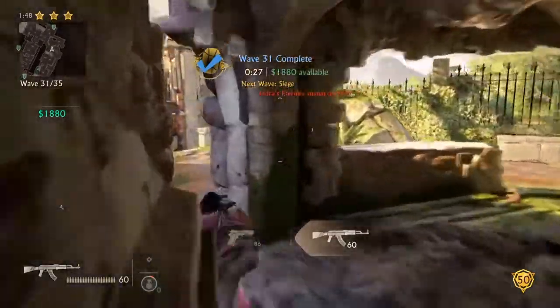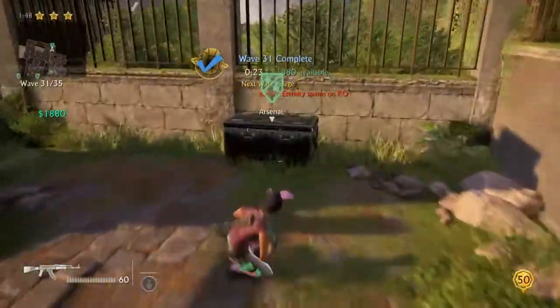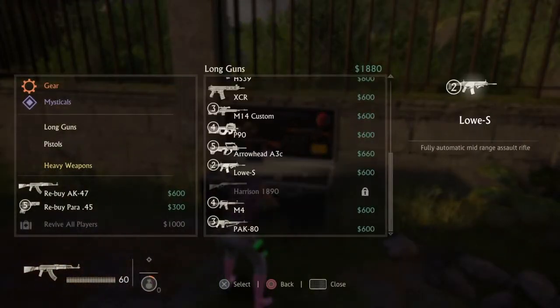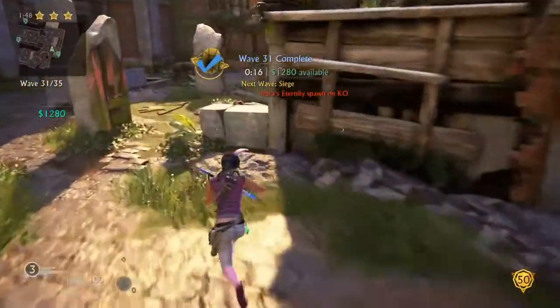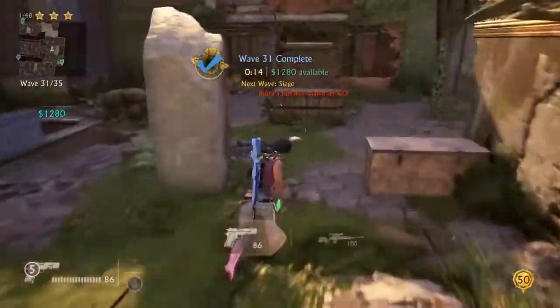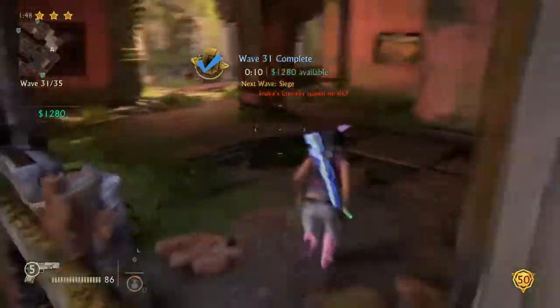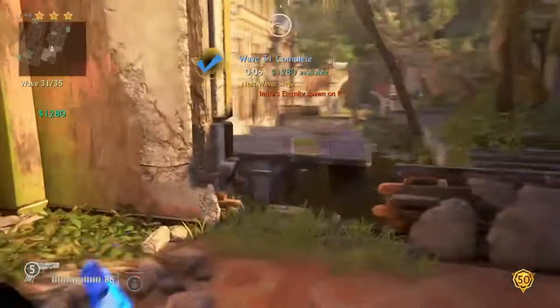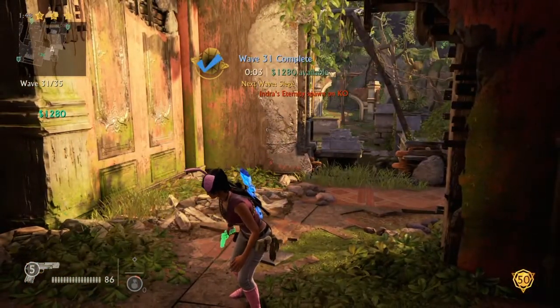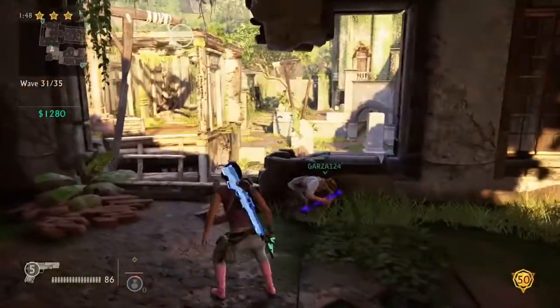Beat Vito under 2 minutes — that first wave. The next wave is the siege. Go to the armory and get the sniper, and get the mystical Indra's Attorney if you can. I forgot to get it, but that will help you a lot for this part. If there's a lot of enemies breaching, throw the Indra so you can slow them down.